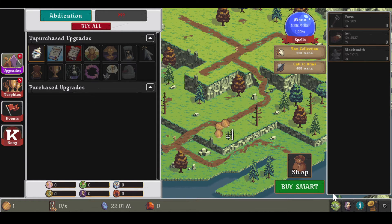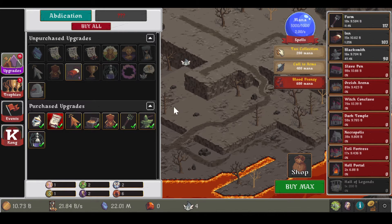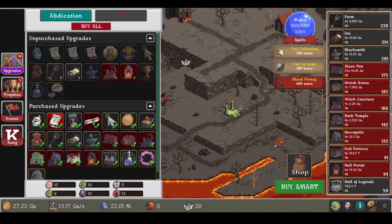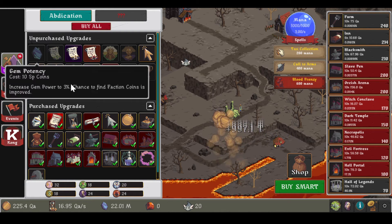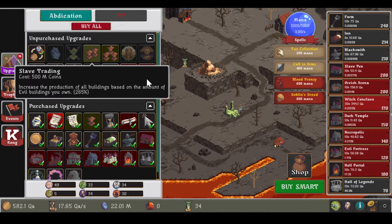Let's try a new race. I think we're going to do another evil faction, because I don't have time to play right now. Let's put on buy smart again — makes it even and nice. Now let's see here. We did undead last time, so now let's do... Goblins gain assistance.